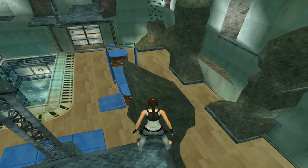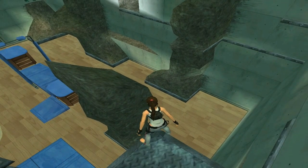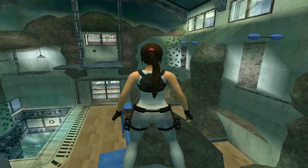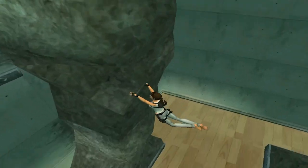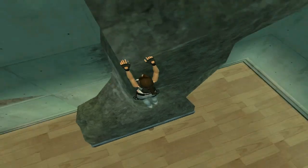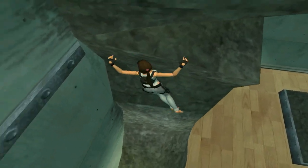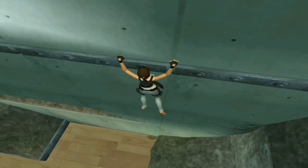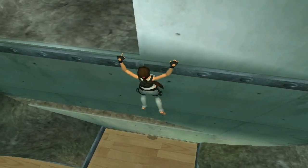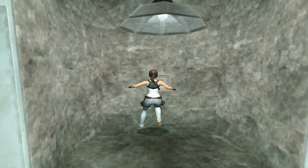Now we're going to jump to this slope. At the end of the slope, you can jump off to the column ahead and grab that - try and make sure you are at the end. From here we can go left or right. I'm going to go left. I think it just minimizes a bit of wandering around and saves you a bit of time. And here is button number one.